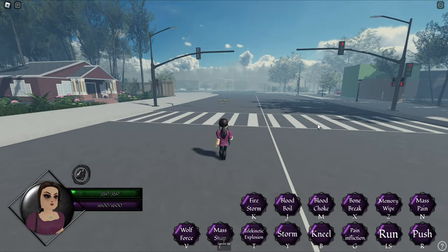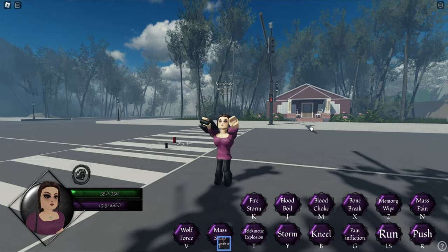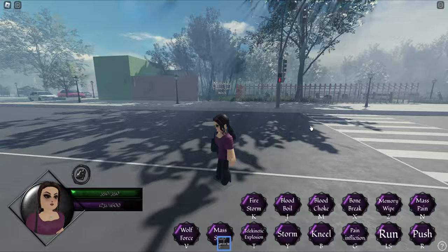Davina Claire — she is absolutely strong and has a lot of strong keybinds, such as Blood Boil which deals really high damage. She is perfect to attack a whole crowd. First, I use Storm, then Explosion and Fire Storm, then Mass Pain. This combo should either get enemies to extremely low health or kill them outright.